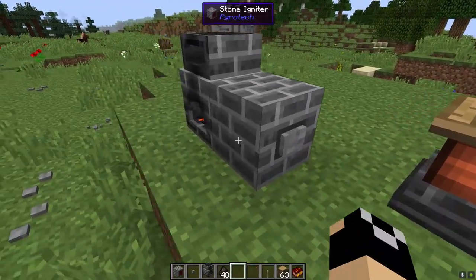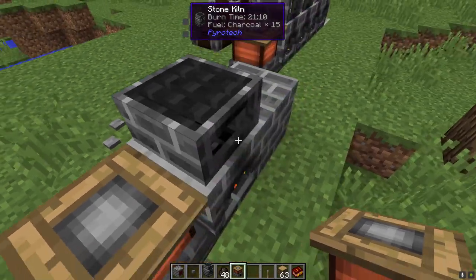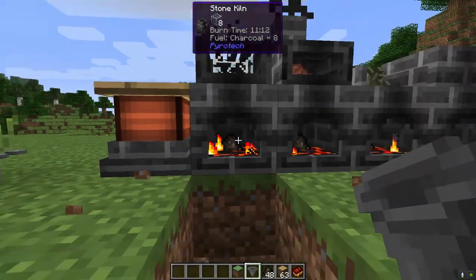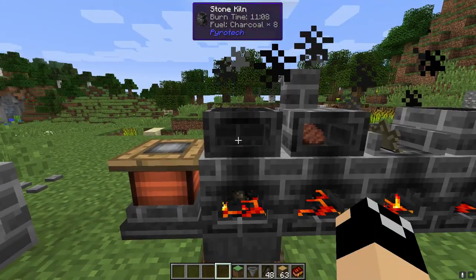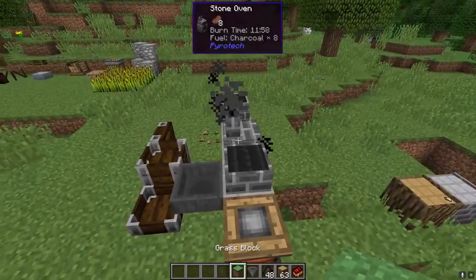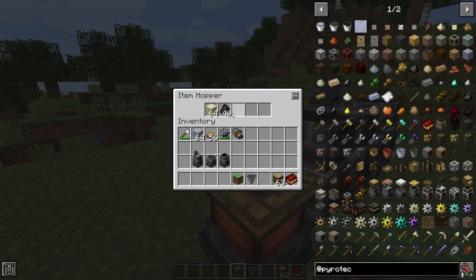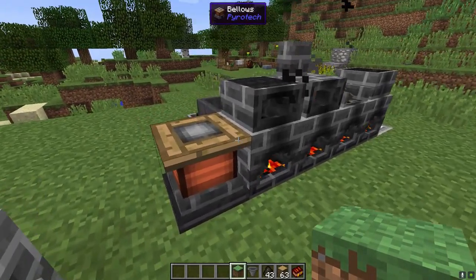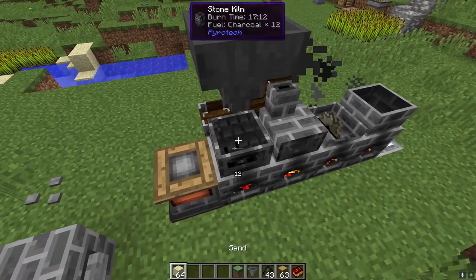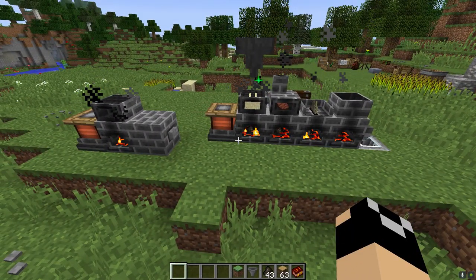You can place the stone kiln down, toss in charcoal, hit the igniter and it ignites the machine — so you can have an igniter on one side and bellows on another. Also, placing a hopper underneath the stone kiln will start siphoning off output like glass. Any automation on the bottom works for output. A hopper feeding from the back funnels charcoal into the fuel slot. It follows pretty much default furnace automation: output at the bottom, fuel from the back, item input from the top.